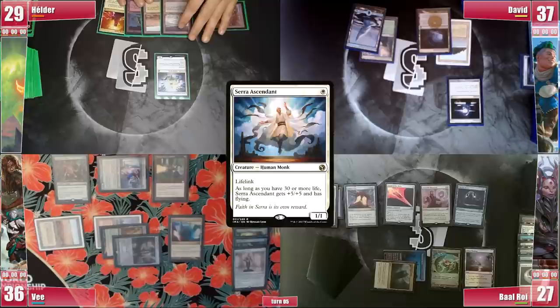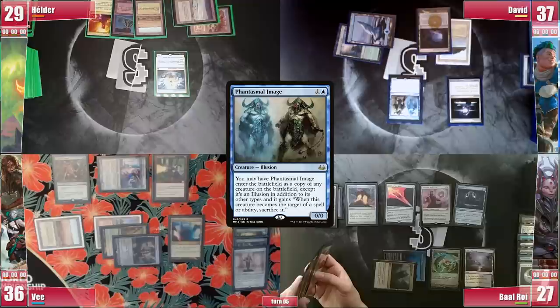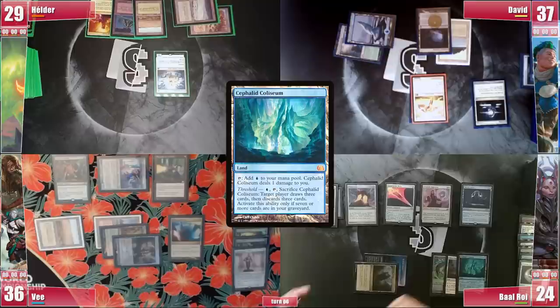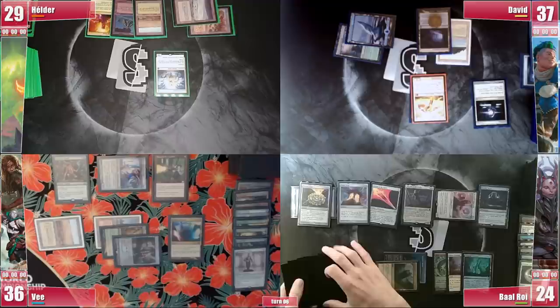David is also getting increasingly taxed and hoping for the specific time to spend his interaction. He casts a Phantasmal Image, triggering Rhystic and not paying. The image resolves and enters as a copy of Serra Ascendant and he passes. Baal once again loses his Crypt roll. He plays a Cephalid Coliseum and casts Oswald Fiddlebender, then attacks Elder with Drannith. The whole table forgets that Elder could block Drannith, gaining 1 life with the Ascendant and surviving combat as it becomes a 6/6, so Elder ends up not blocking in this terrible attack.